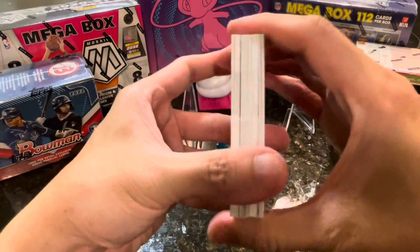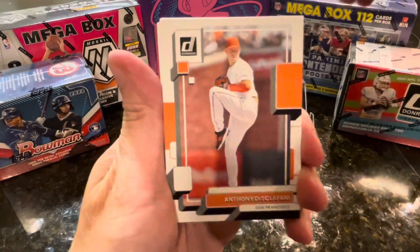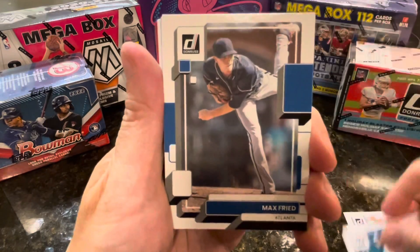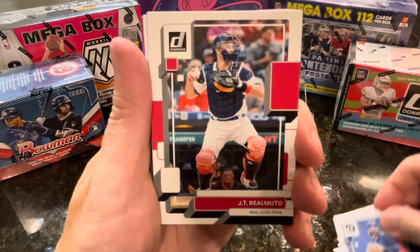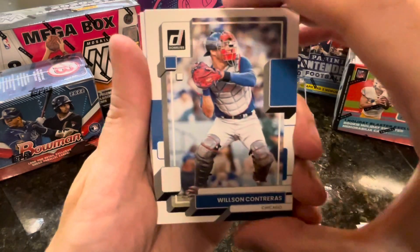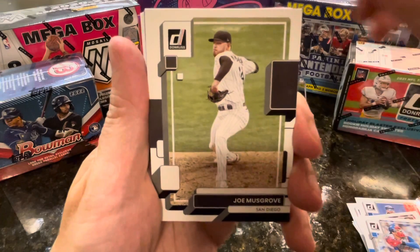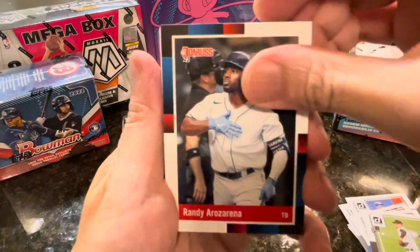Still on the Wander Franco hunt - still elusive for me. So we have Anthony DeSclafani, Giancarlo Stanton, Marcos Simon, Max Fried, Tim Anderson, JP Crawford, JT Realmuto, Wilson Contreras. I haven't seen any Oreos yet - I've opened three packs of baseball already. Joe Musgrove, San Diego, Randy Arozarena with this design.